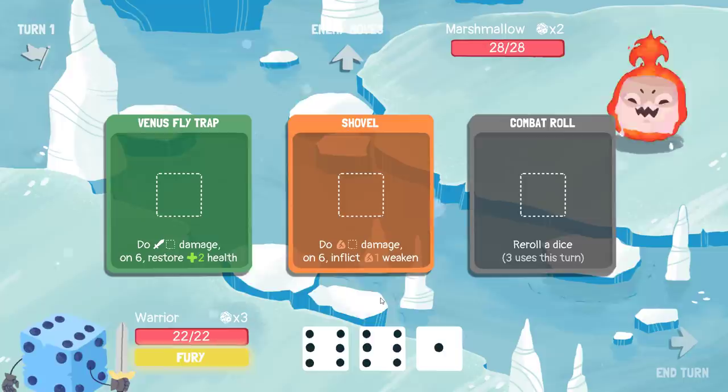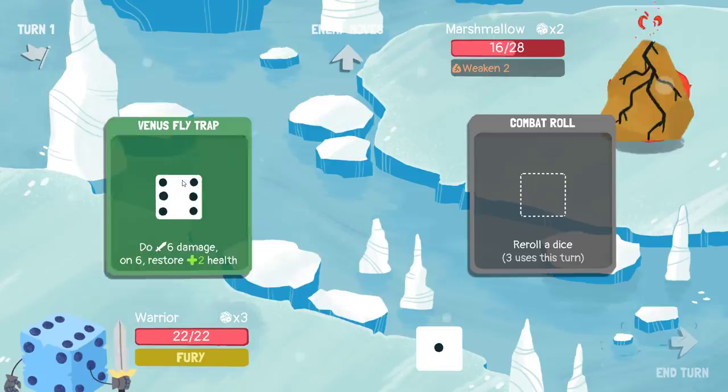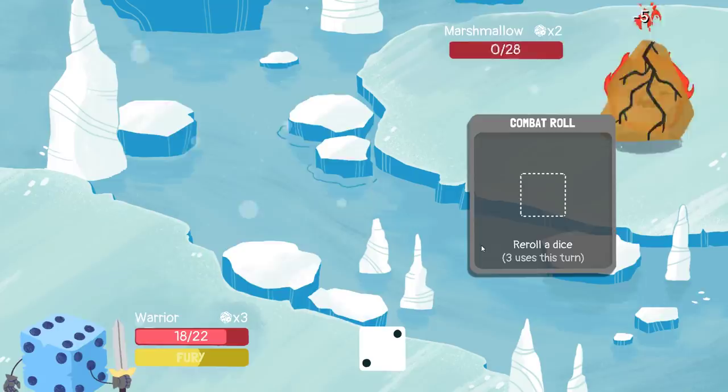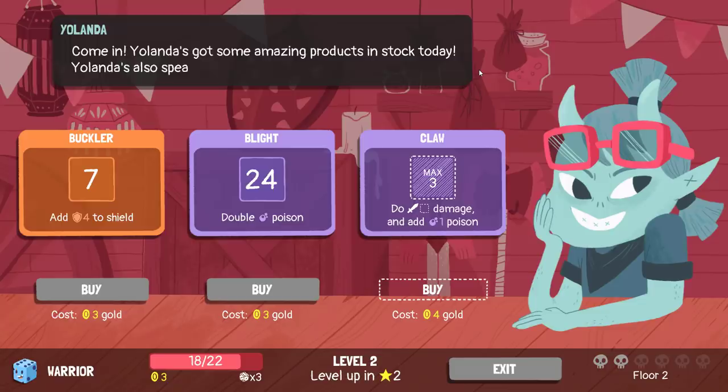Marshmallow. I'm going to double weaken you. And not mess around when I have the kill. I should have actually re-rolled that 2 a bunch of times, though, because I could have possibly stolen 2 HP at the end of that fight.